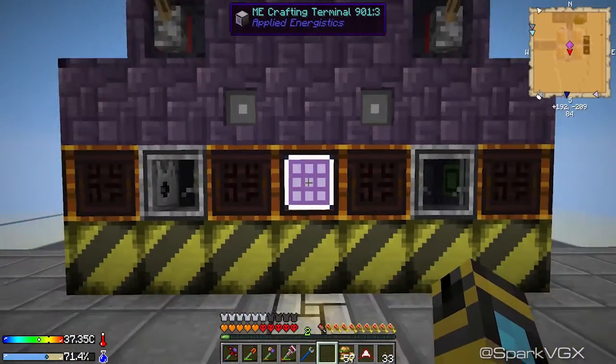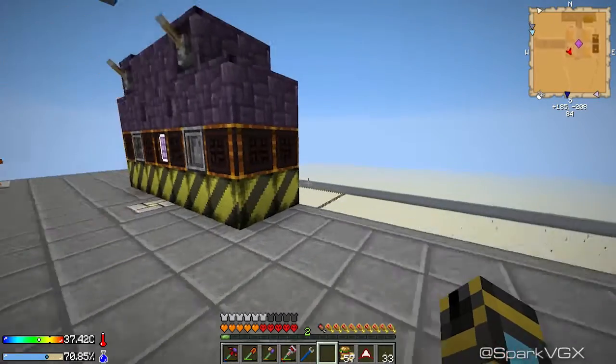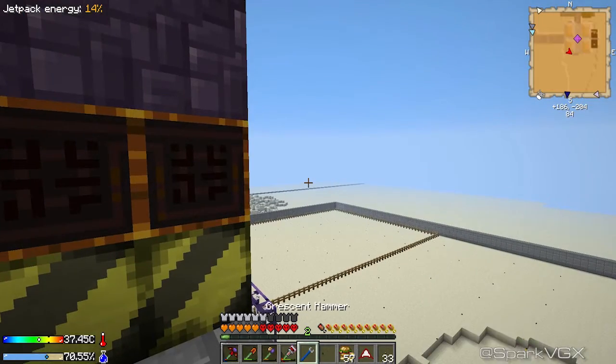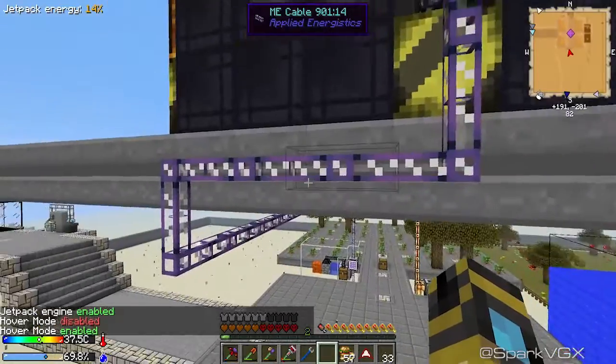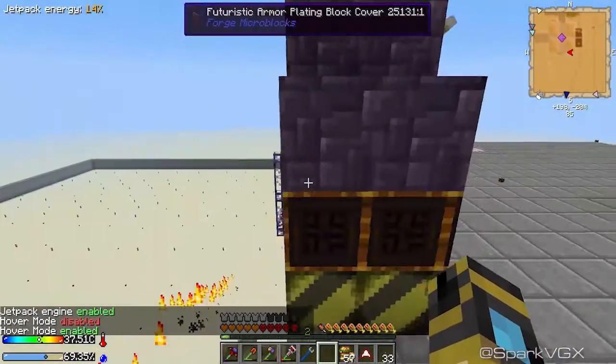Now the next part assumes that you've got Applied Energistics and preferably a source of bone meal, though that's not strictly necessary. For this next part with Applied Energistics, just hook it up to wherever you've got yours set up. I've just got my crafting terminal on the front, which is fine.